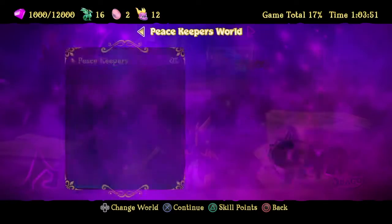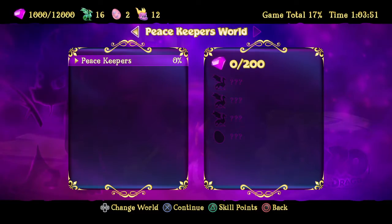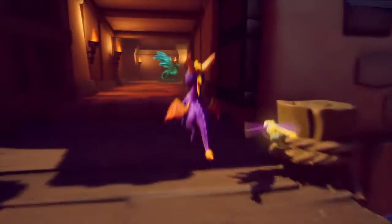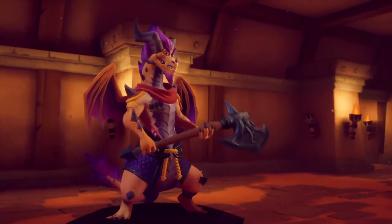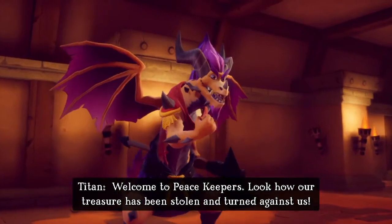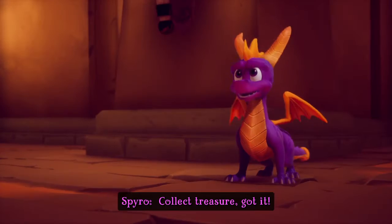Let's see what we can find here. Three dragons, one dragon egg, 200 gems. Nothing here. Welcome to Peacekeepers. Look how our treasure has been stolen and turned against us. Please recover our treasure, Spyro — collect treasure.